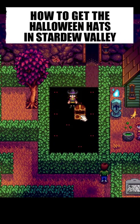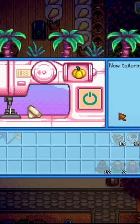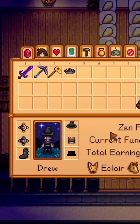Did you know that there are a couple of Halloween hats in Stardew Valley? First, finish the maze on Spirit's Eve to get the golden pumpkin. Place it in the sewing machine with some fabric and you'll get a proper witch's hat.